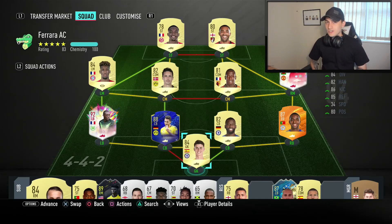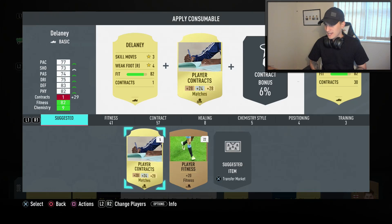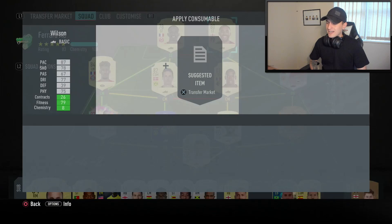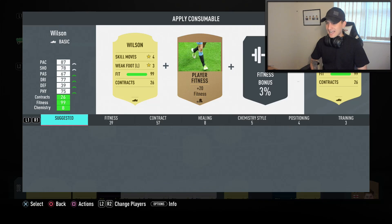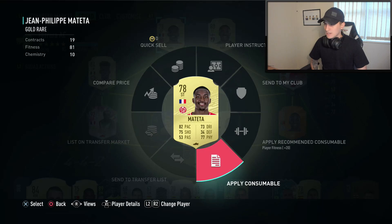Taking a look at the squad before we jump into this game — this is how everyone is looking. I could probably do with chucking some fitness cards on Delaney, so we'll chuck a player fitness on him — just go for a bronze one. And then I think I'm going to need Callum Wilson as well. I do want to start putting some chem styles on my players — thinking dead eye maybe for Wilson because he's already got 87 pace and his shot and passing could be a lot higher. So we'll chuck a dead eye on him.